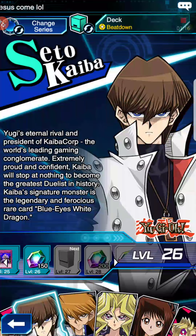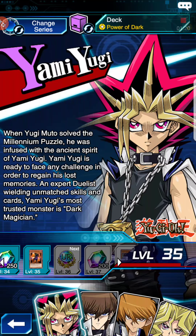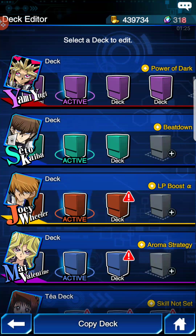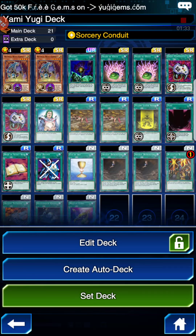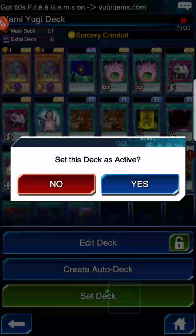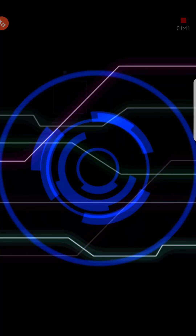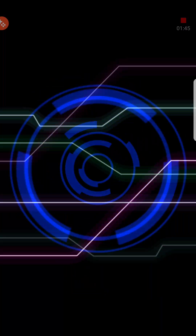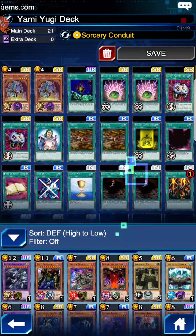So, without further ado, I'm going to show you this deck and show you guys how to build it. You're going to want to use a character that is able to have Draw Sense Low Level, Draw Sense Light, or Sorcery Conduit. Yugi is the only one, I believe, that gets Sorcery Conduit. It does not really matter as long as you get Draw Sense Low Level or Draw Sense Light — either one of those would work.